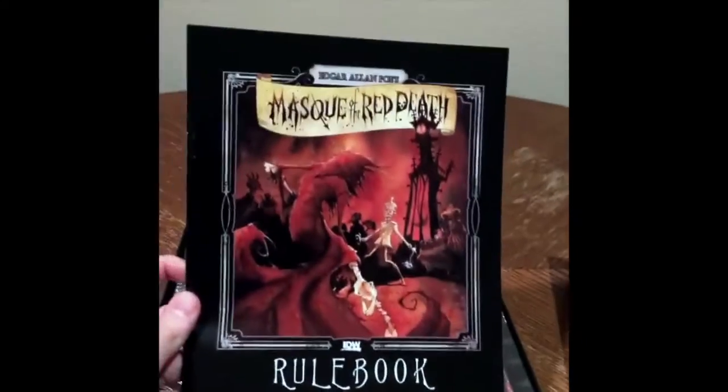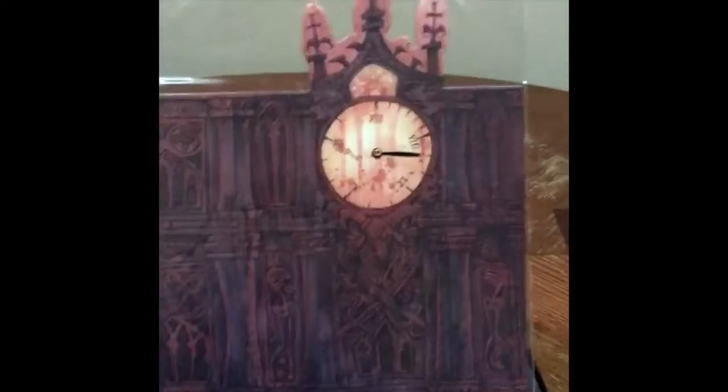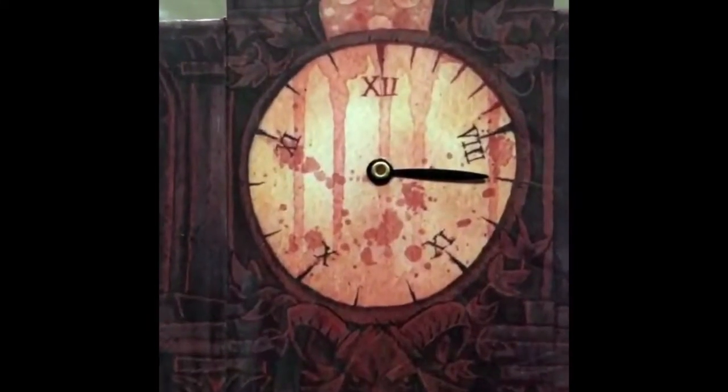Here's the rule book. Looks like a little clock tower — I think this is where you keep track of the turns.